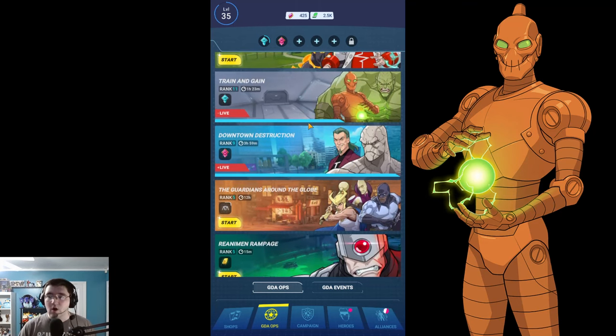Everyone Who's Anyone is mostly focused on four artifacts: the Flaxen Barrier, the glue gun looking thing, the drone, and the med kit. If you really want them, you can go for it, but they're far from the most powerful artifacts and you can kick this one to the curb honestly. If you're choosing between this and Train and Gain or Downtown Destruction, no question — you pick the main ops.